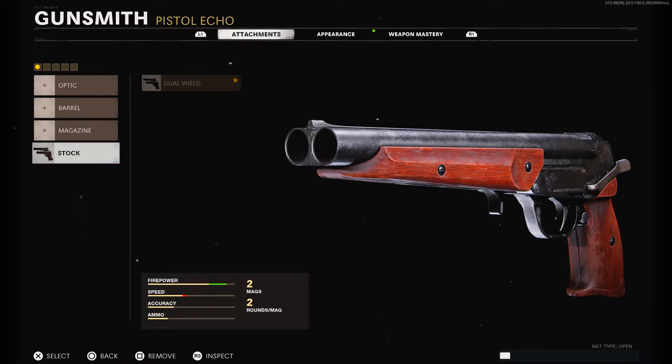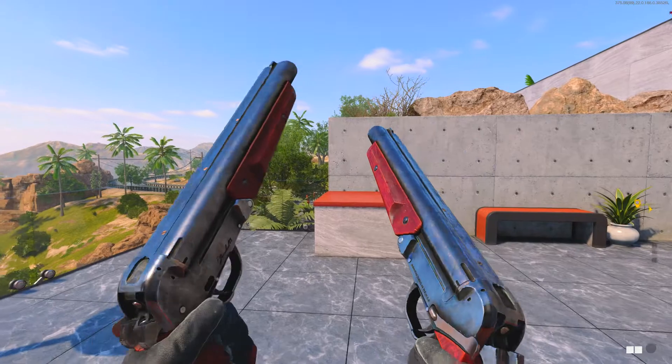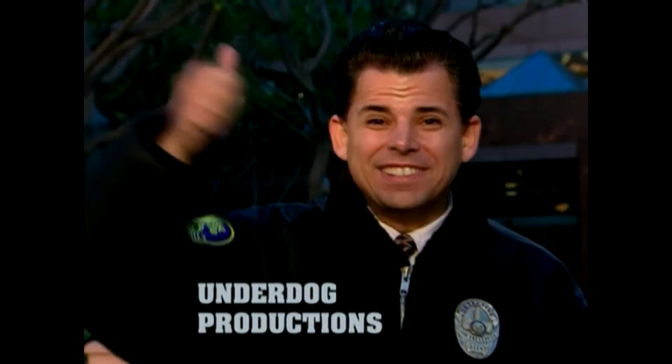You unlock this attachment at level 35 — just rank up to that level and you'll get this attachment for the gun. Here are the pistols akimbo — look at that, this is going to be op. Oh my days, look at this — bye bye, see you soon!